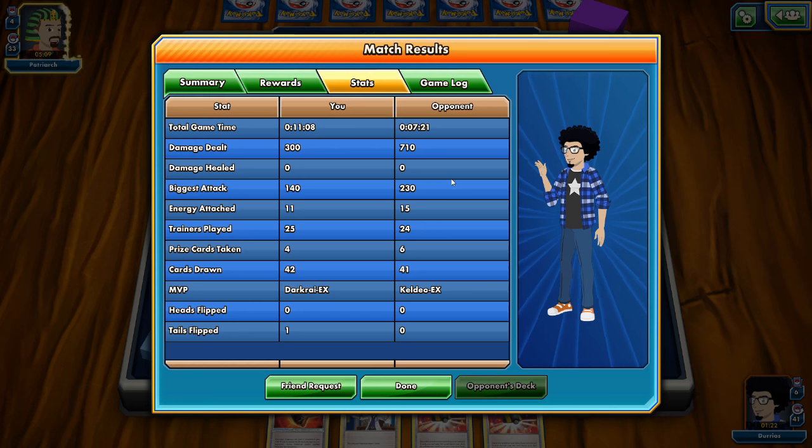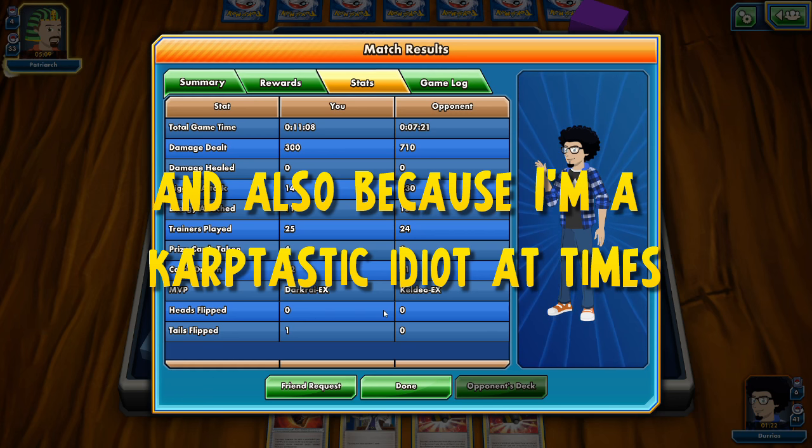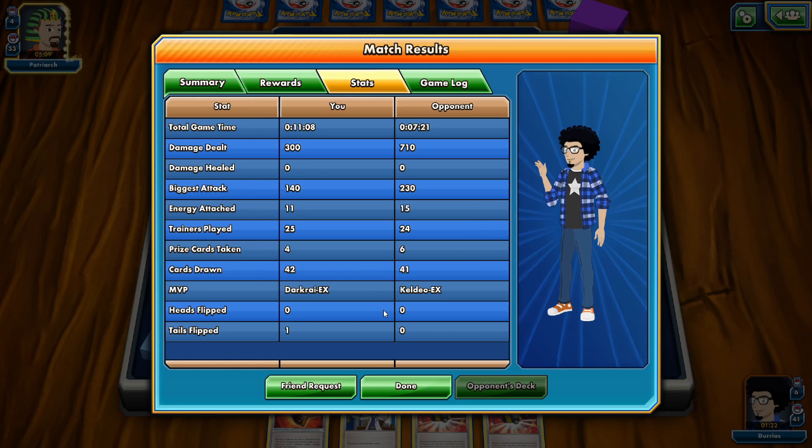Darkrai EX was the MVP versus Keldeo EX. Biggest attack: 140 for us versus 230 for the opponent. Cards drawn: 42 versus 41. And that's going to be it for me today — leave a like if you enjoyed the battles and the PTCGO glitches, subscribe for more content, and I'll see you next time.